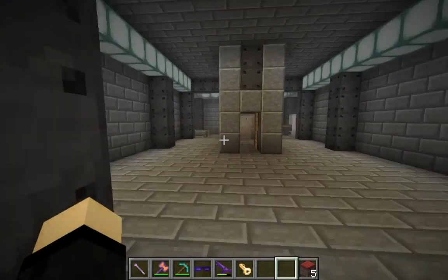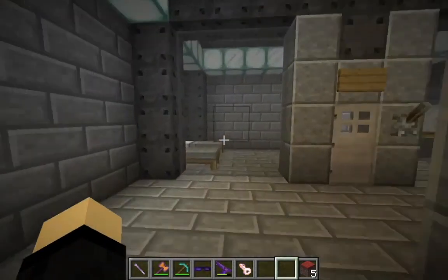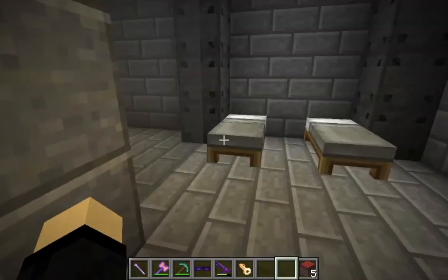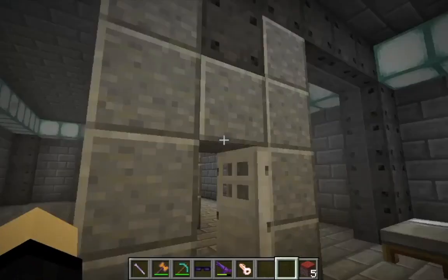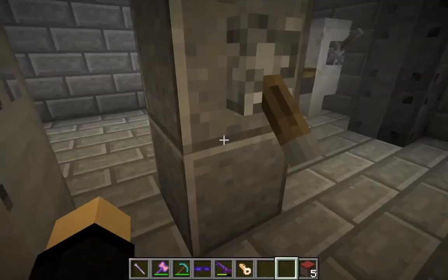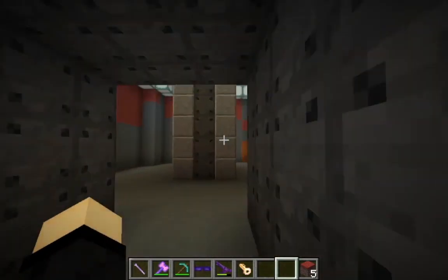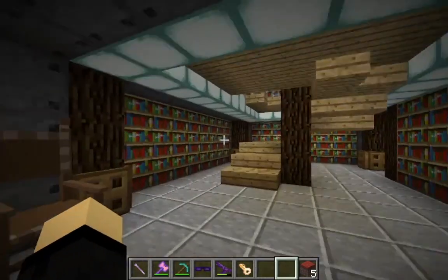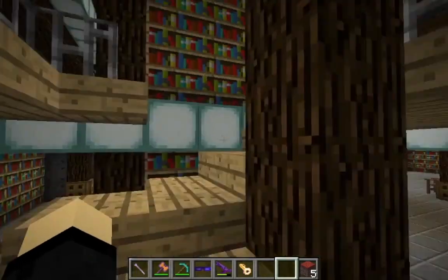We've got more stuff in here. We've got a bedroom — or a prison area, I think. So I guess this is like a prison. And in here, we've got a library. This is cool. I love this build.